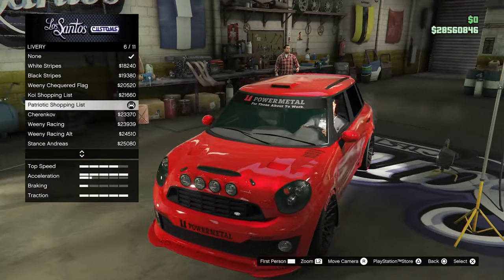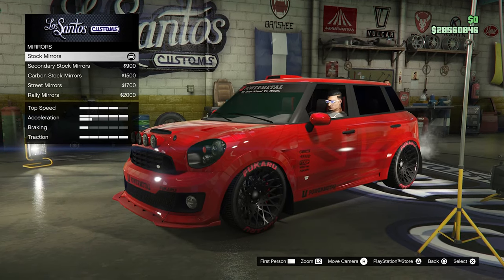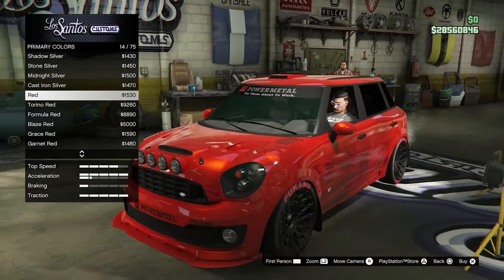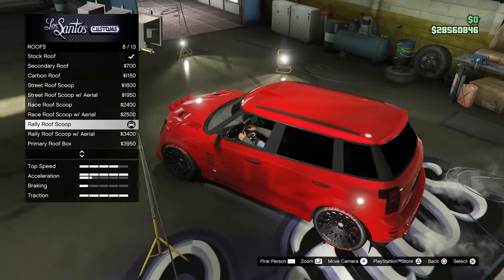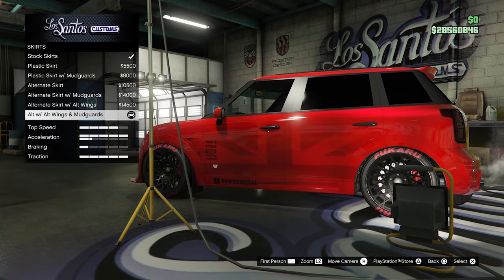For the livery I went with the patriotic shopping list, stock mirrors, and a black and yellow plate. For the color I went with red on both primary and secondary with a candy red pearl scent. For the roof I went with the rally roof scoop, and for the skirts I went with the alt wings and mud guards.